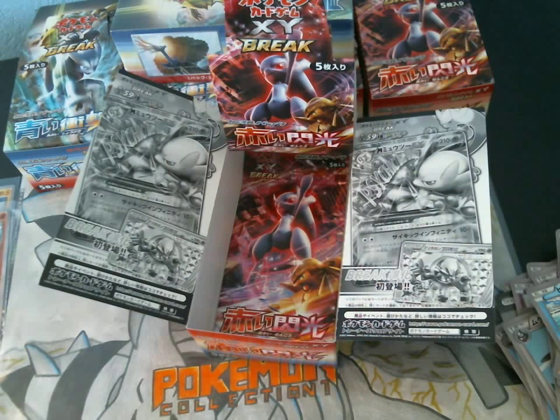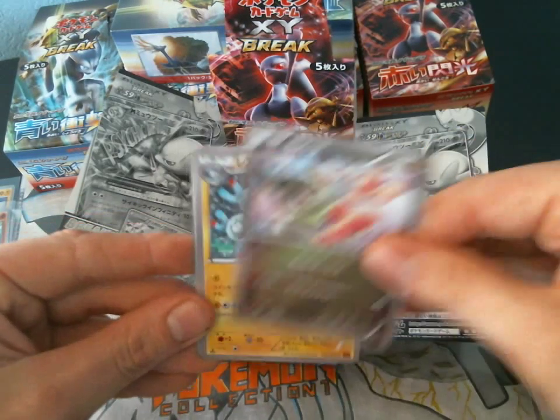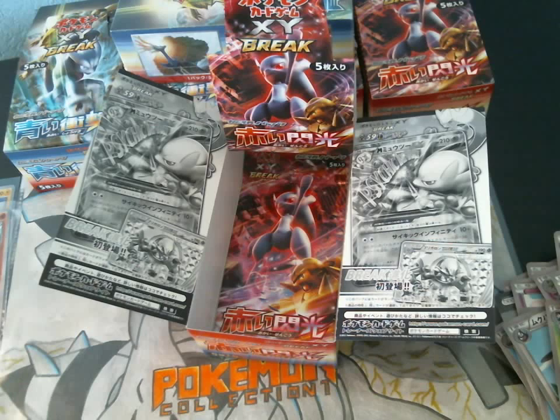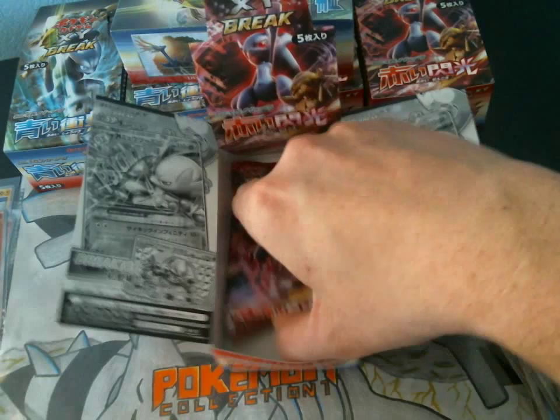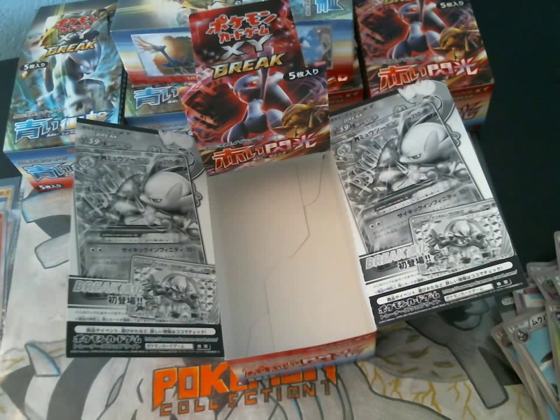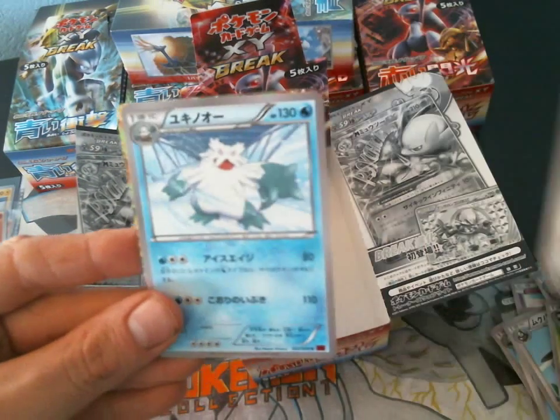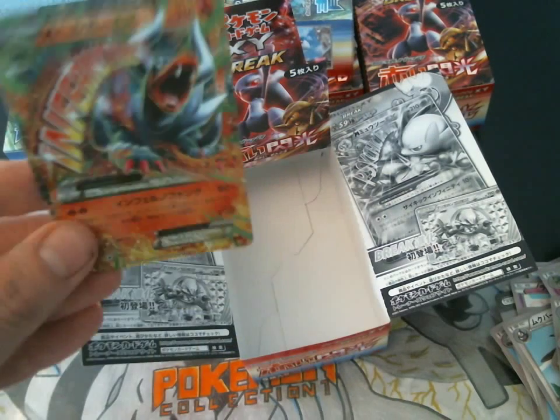We got a couple packs left. We got a Ralts, Exu, Magneton, Piloswine, and a Magnezone holo. So, the final pack is going to leave me in suspense — it's either going to be Mewtwo or Hondum. Which one will it be? Misdreavus, Snover, Bronzor, Bunnelby — Mega Hondum EX!